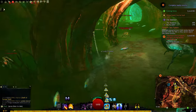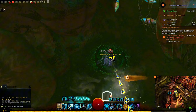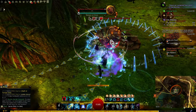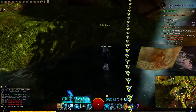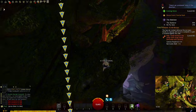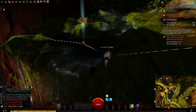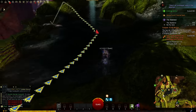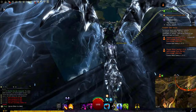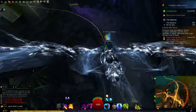Use invisibility on your mount whenever there are a lot of mobs around. Also, if you haven't been to this place before, use the diving goggles and dive here — jump into the water. It's an achievement.